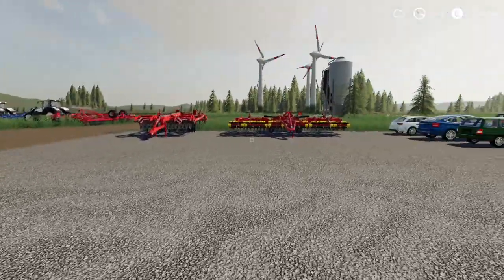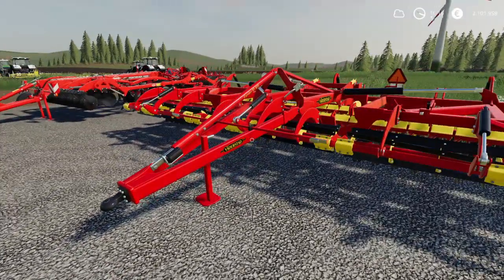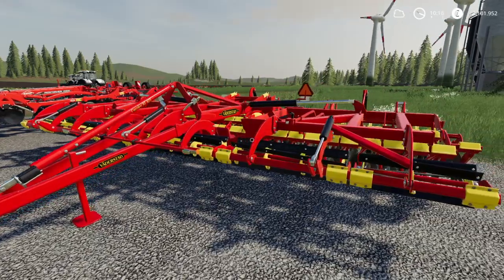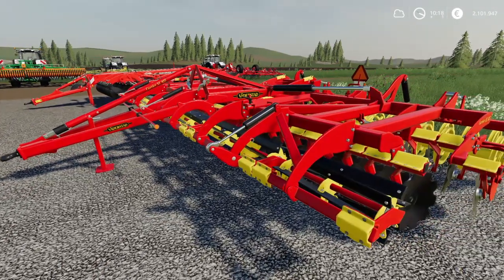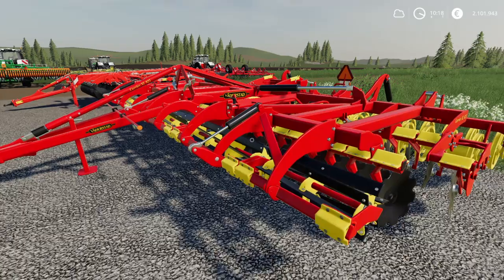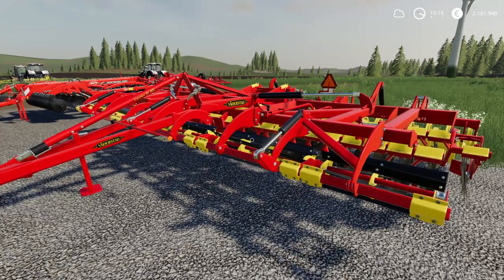Moving on to the last two: the Wederstad Carrier XL 825 at 8.3 meters for seventy-five thousand euros — this already comes to over nine thousand euros per meter working width, making it rather expensive in comparison to other equipment.